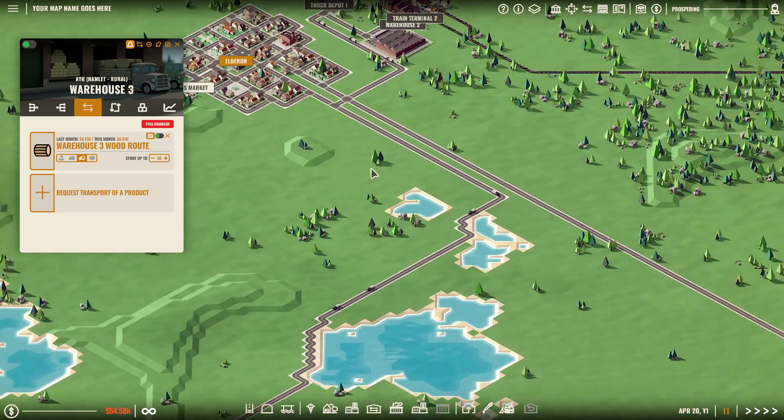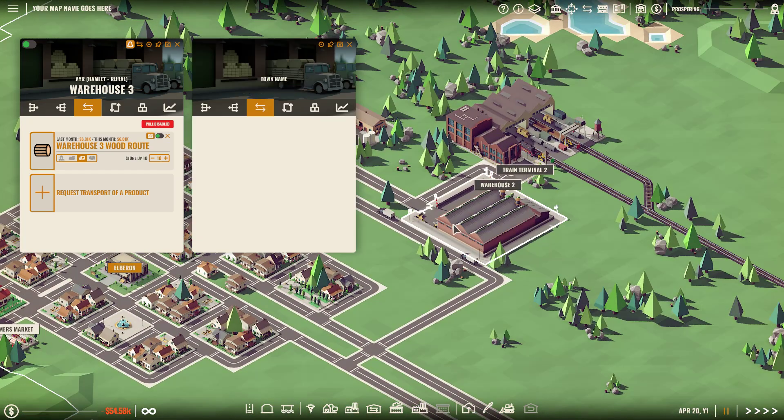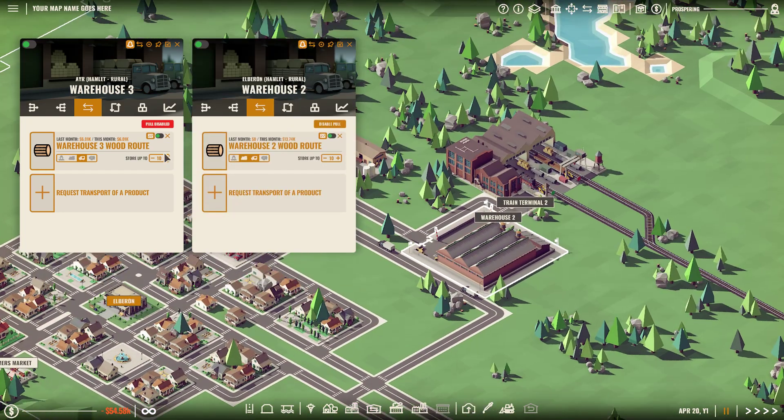Now a couple of details that are very important to note if you want this to work correctly: the amount requested needs to be the same, or the last link in the chain needs to request less. Otherwise it's just going to ask for more, this one isn't going to be able to give it, and it's all going to break down.